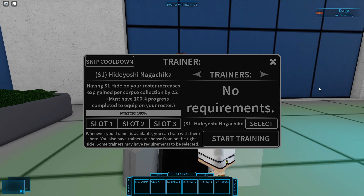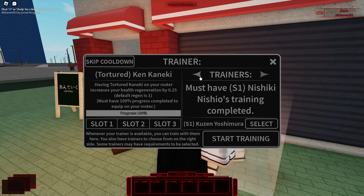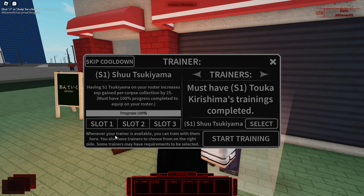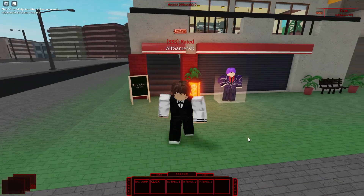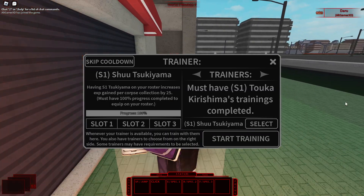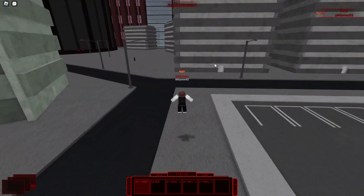For the Ghoul side, you should equip the Shu Sukiyama trainer. It works the same way — having S1 Sukiyama on your roster increases XP gain per corpse collection by 25%. I had both trainers equipped on CCG and Ghoul when I was still grinding, and they really helped a lot when I was farming the triangle Auguri technique.